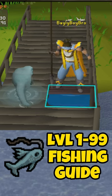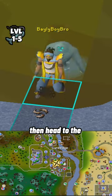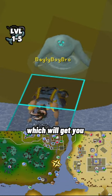Fishing the 1 to 99 guide in under one minute. From level 1 to 5 you are going to catch shrimp. You must bring a small fishing net, then head to the Lumbridge Swamp. To get there, start in Lumbridge and head south following this path. You're going to catch around 39 shrimp, which will get you the 388 experience you need to hit level 5.